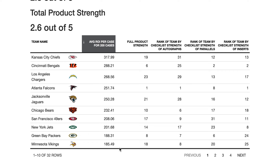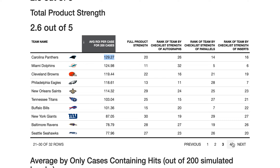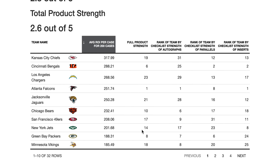Here's the ROI list: one through 10 for 200 case breaks on average. If you're paying for a team in this range, sometimes you're going to make thousands, sometimes almost nothing — but this is the average right in the middle. Keep that in mind. If you buy the Cowboys, expect somewhere around the $184 range over 200 cases. Some of these breaker prices are insane, so keep that in mind. Take screenshots and use this ROI when you make your purchases.